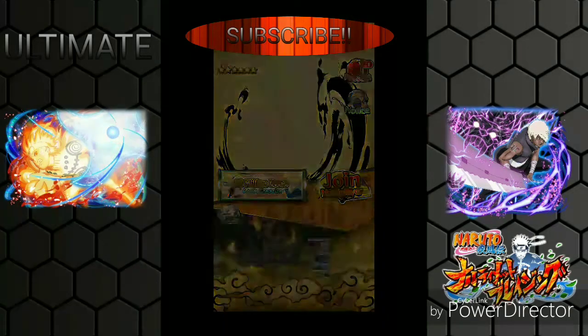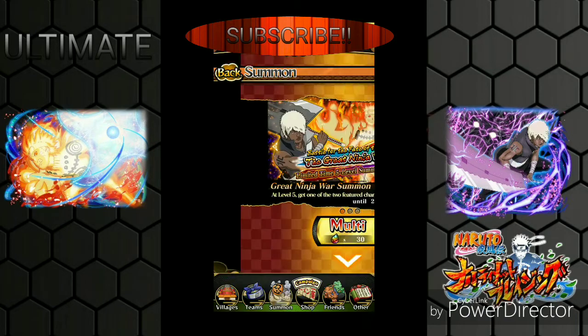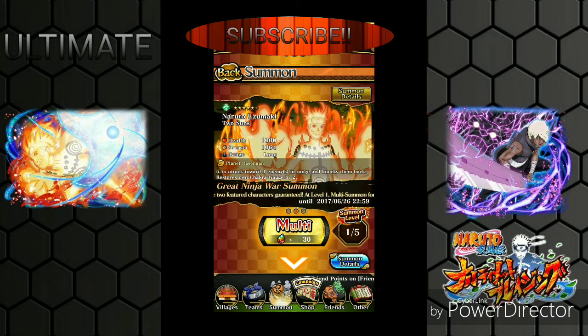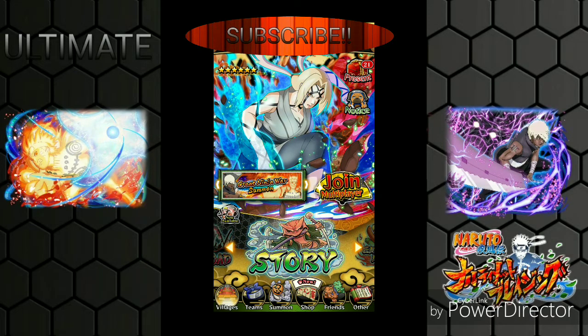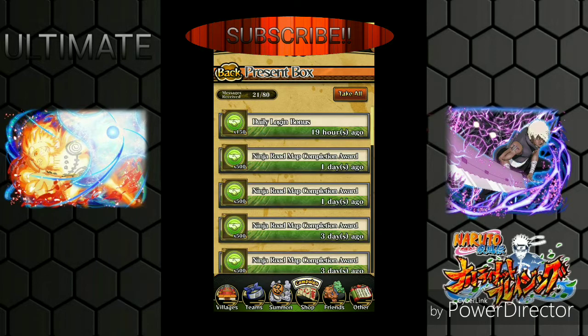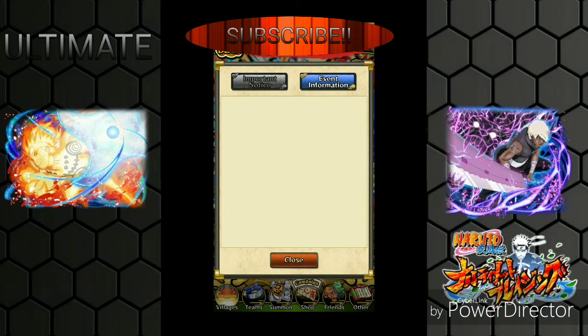Let me check the banner real quick and look at the cards so I don't waste time in the second part. We have Kage of Naruto and Darui. My friend Latavius did one multi summon and pulled Naruto right off the bat. My friend Trey did four multis and a single and pulled two Daruis - one off the single and another off his first multi.